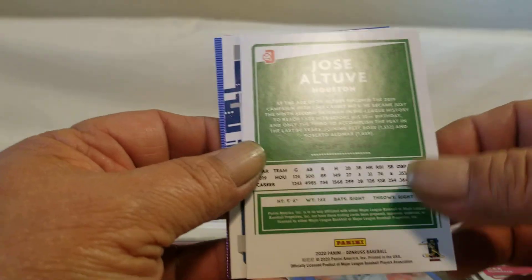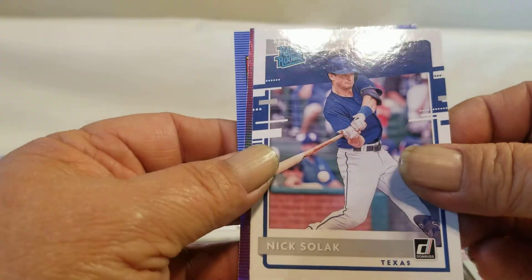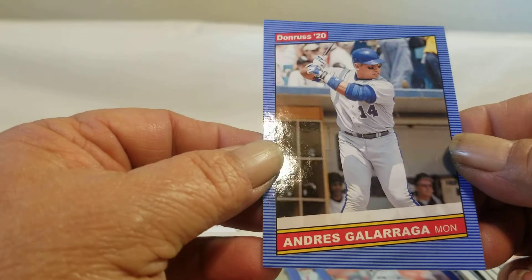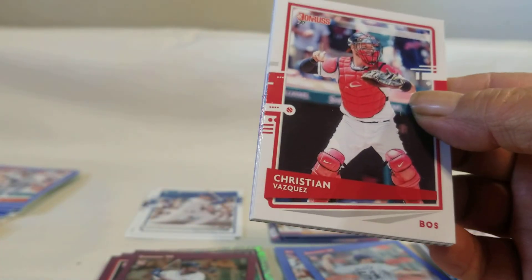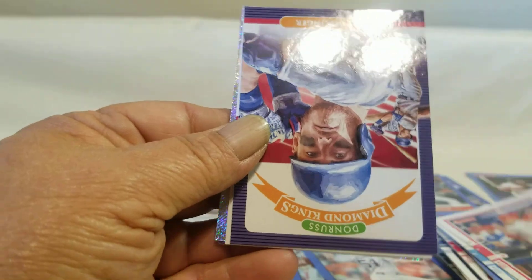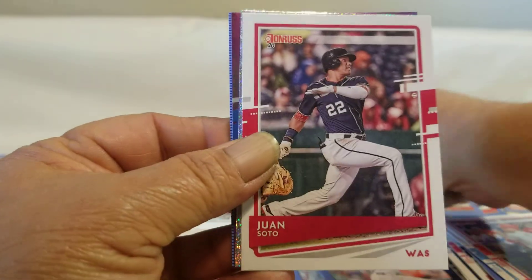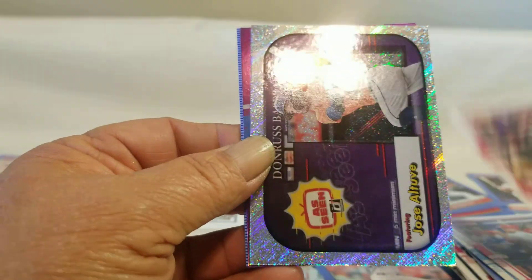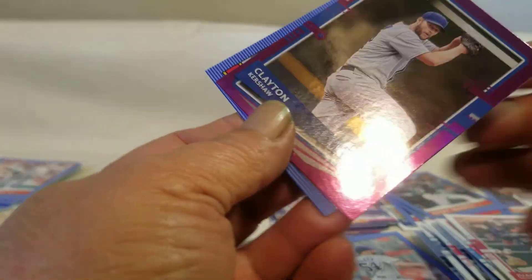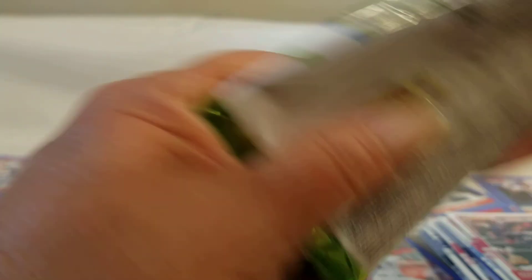Brett, A-Tube, Solik. Cody Bellinger, Diamond King, Soto. And we have another A-Tube — that's the second one out of two boxes. Carter Shaw, and Gary Carter in that pack.